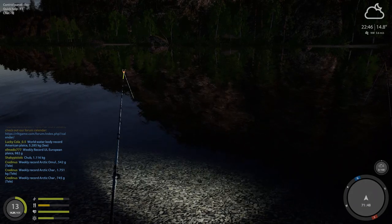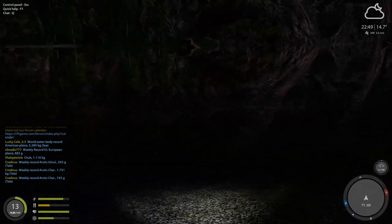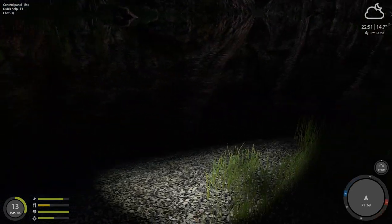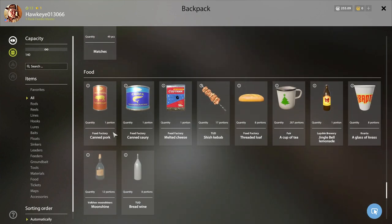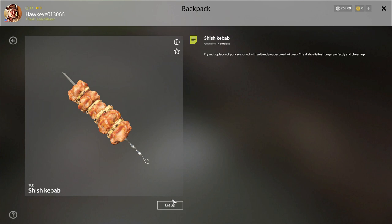Now it's too dark to really use lure fishing. If we were going after Zander, we might be able to use some baits, but I don't think there's Zander here. I think I need to eat something. We're not getting any bites at all — it used to really bite right here, but it seems like they nerfed it down quite a bit.